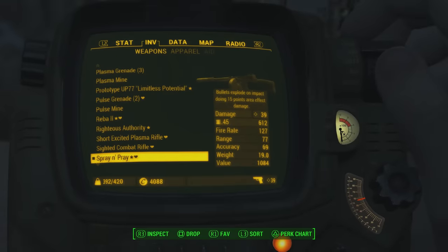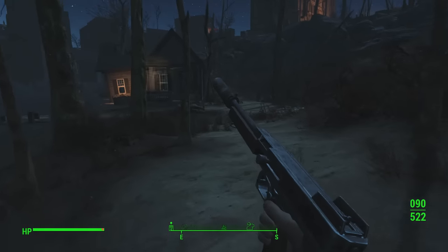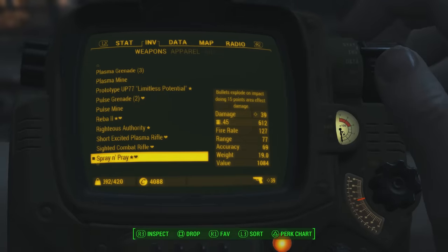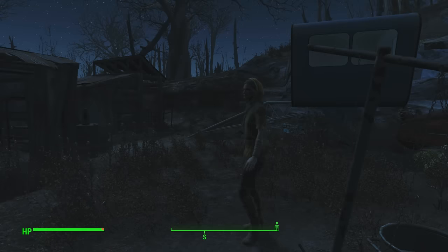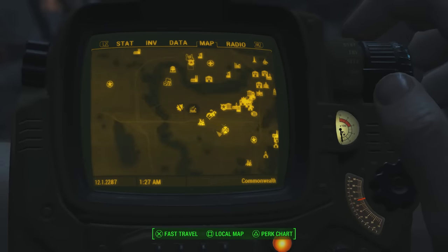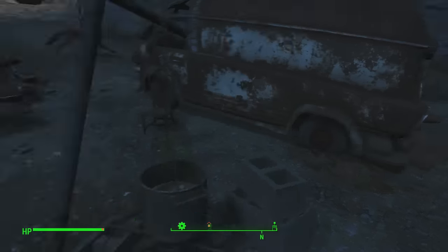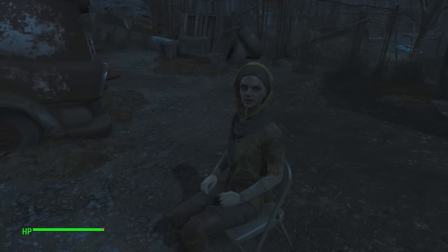For the third weapon, we're going to be taking a look at the Spray and Pray, which is a unique version of the submachine gun where bullets explode upon impact — an absolutely outstanding perk to have on any weapon. To get this one, it's fairly simple: you want to find the traveling merchant known as Cricket. She can usually be located just outside of Vault 81, which I'll bring up the location for you right now. She can also be found in various other locations such as just outside of Diamond City — the front entrance.